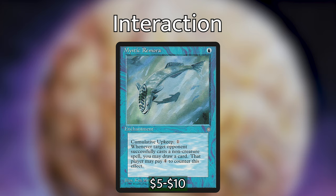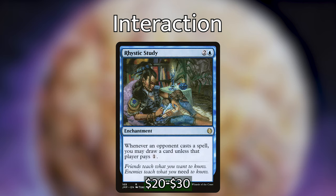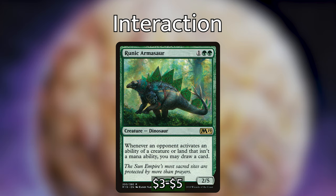For card draw, we've included Mystic Remora — 1 blue for an enchantment with a cumulative upkeep cost of 1 generic. Whenever an opponent casts a non-creature spell, you may draw a card unless that player pays 4 generic. Sylvan Library is 1 and a green for an enchantment — at the beginning of your draw step, you may draw 2 additional cards; if you do, choose 2 cards drawn this turn and for each, pay 4 life or put that card on top of your library. Rhystic Study is 2 and a blue for an enchantment — whenever an opponent casts a spell, you may draw a card unless that player pays 1. In the beginning stages of a game, it's perfectly reasonable to use one of your tutors to find one of the card draw enchantments such as Rhystic Study or Mystic Remora, allowing you to draw cards throughout the game, especially if you are not in a position to win at the moment. The last card draw spell we have is Runic Armasaur — 1 green green for a 2-5 dinosaur. Whenever an opponent activates an ability of a creature or land that isn't a mana ability, you may draw a card. And that is the basis of this deck.